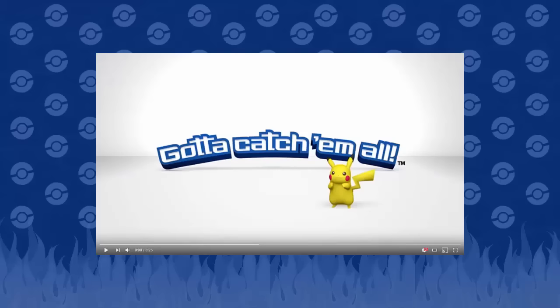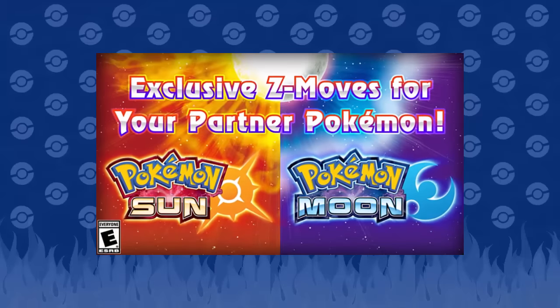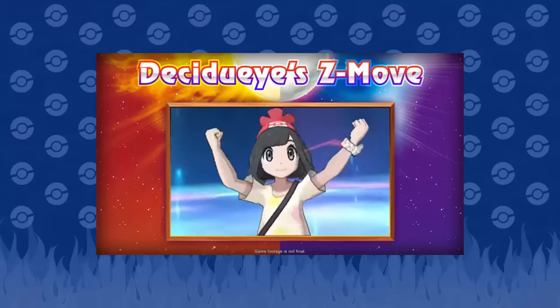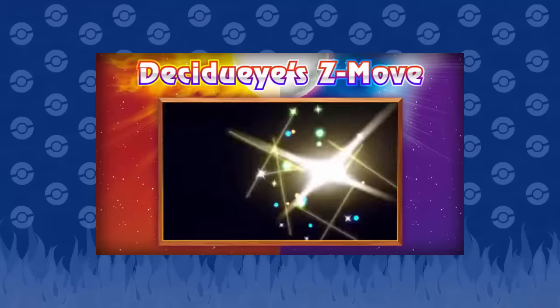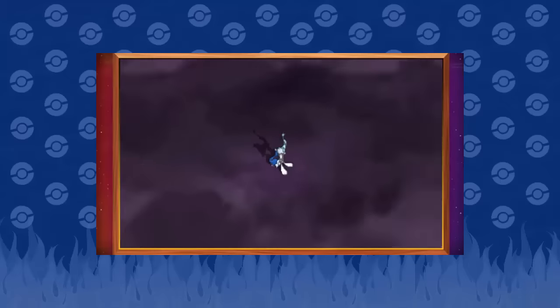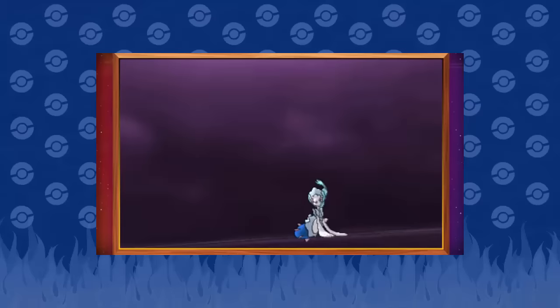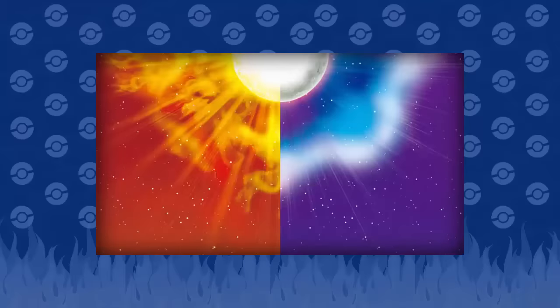Sun and Moon is coming out in four days, so let's go. Exclusive Z-Moves — let's see what this guy has. He just looks so out of it. Why does he look so tight? Oh, Sinister Arrow Raid. That's all right. Oh, that's kind of boring honestly — that was just a little like purple cloud.